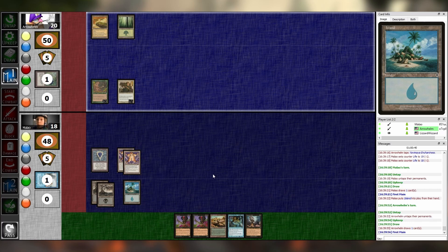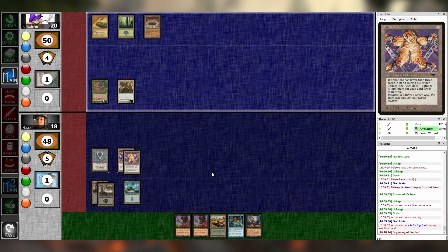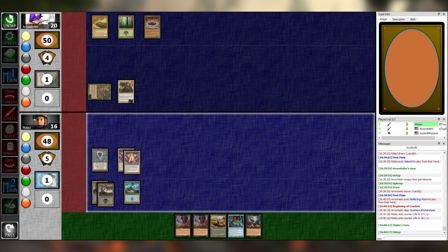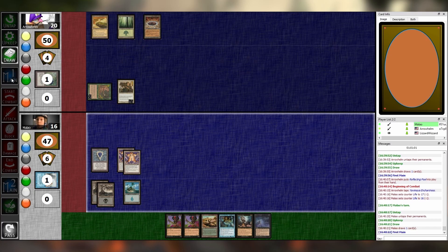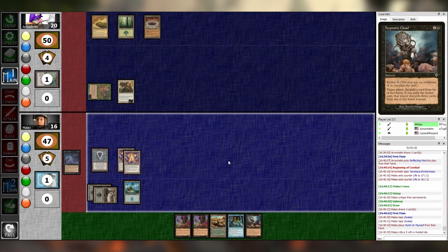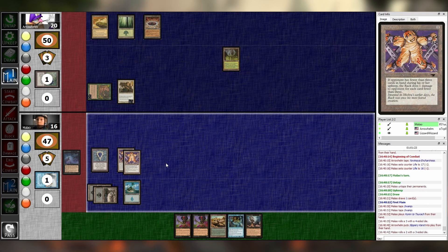I need to remember that summoning sickness is real. We'll go Reflecting Pool. Combat — try and punch you for two. Pass. Untap, upkeep, draw, main one. I think I will cast the Hymn to Torak — it's random. Third from the left is Slippery Karst. And the middle — Drifting Meadow. Two lands.